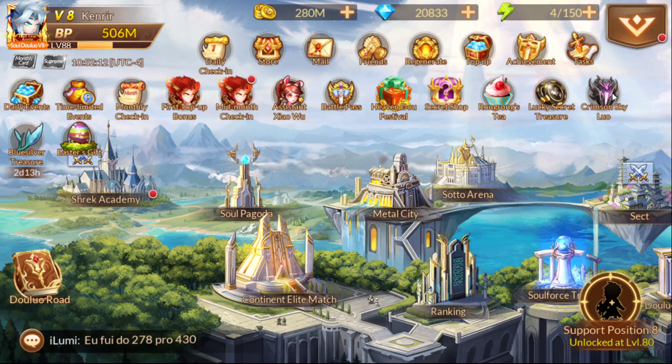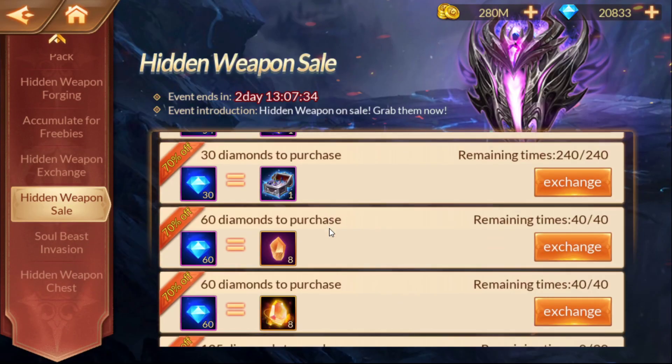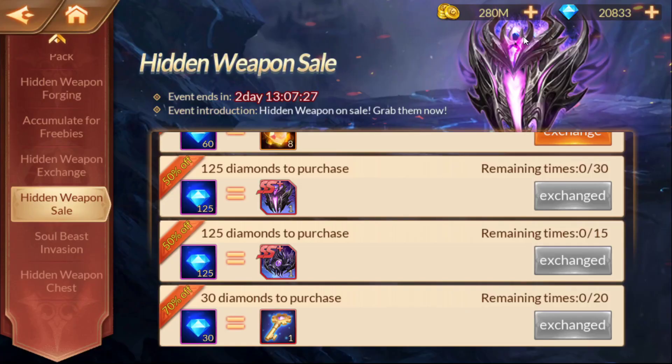We have a new event. As you know, the standard format for getting something — in this case we're getting the remaining 15 shards for the Eye of Terror — goes like this: they'll have two events for the Eye of Terror, one announced event and then a second event, but you'd never see a third event.